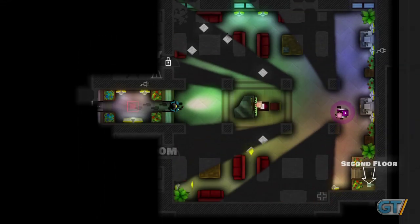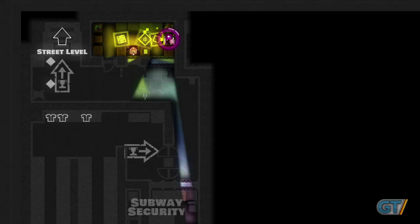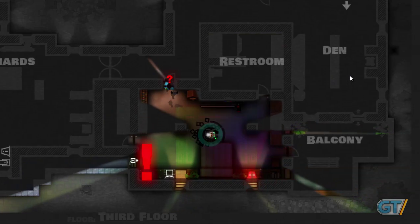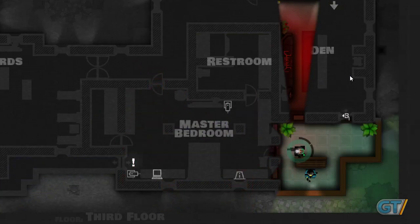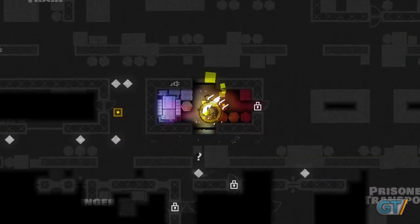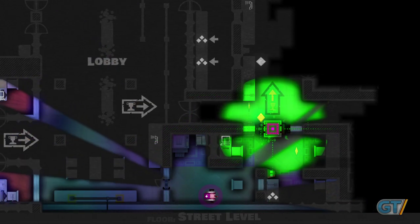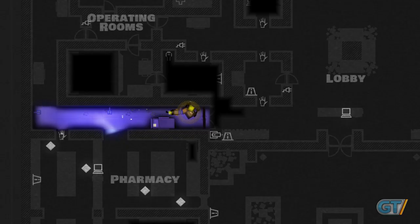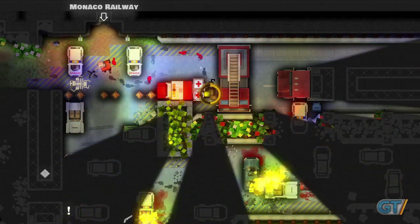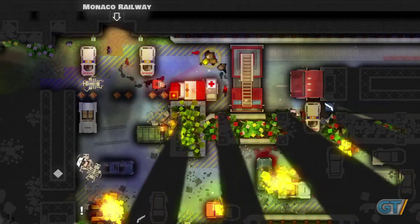The premise of Monaco is easy enough to understand. In each level, you need to slip past the guards, grab all the valuables you can find, and make your getaway. Where Monaco differs from many stealth games is in the limitations it puts on the player. Even though you play from an overhead perspective, your vision is restricted to line of sight. As you explore, hallways and fixed objects get sketched in as a blueprint, but you'll need to adjust your view to track patrolling guards or sweeping lasers. It takes time to unlock doors and recover your health, so it pays to be aware of your surroundings and take care when seizing your moment.